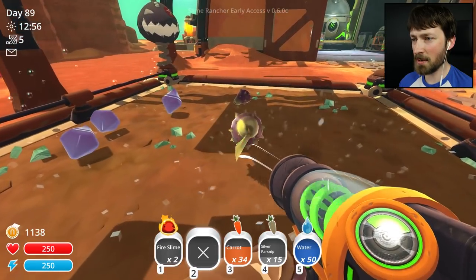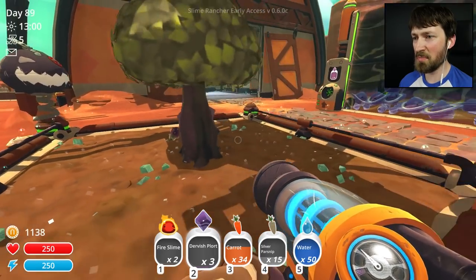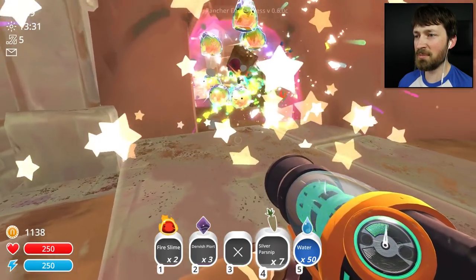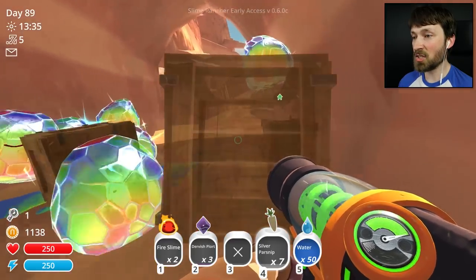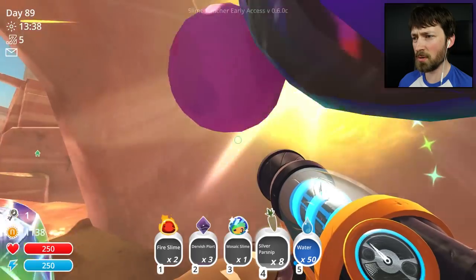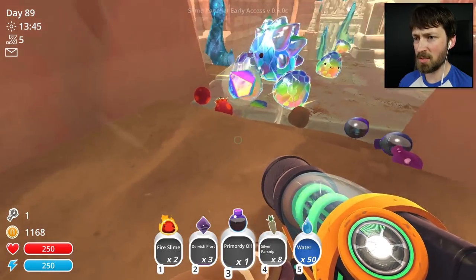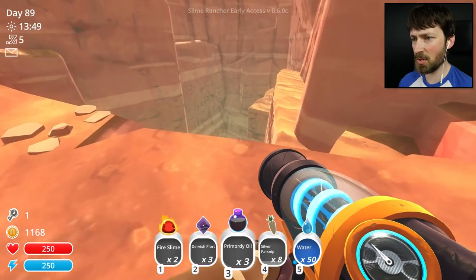In the time I was gone, the parsnips grew. You guys should count as two each because I think you're the favorite food of the Mosaic Gordo. We have 15 of those, 14 carrots. All my slimes up here are freaking starving to death, and in the meantime I'm feeding wild ones to make them explode. 34 and 15 should be fine. There we go — you're even going to leave me with some parsnips. That key is super important as well because we've seen two doors now, I think.